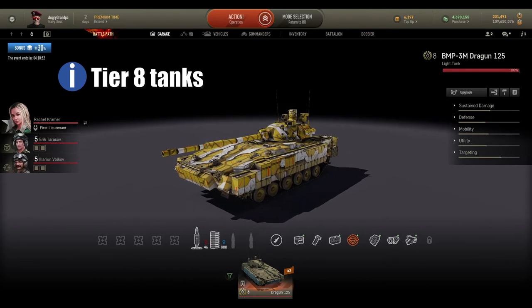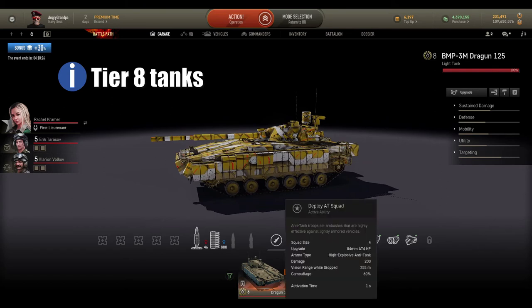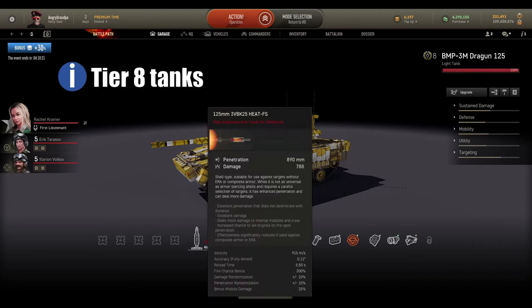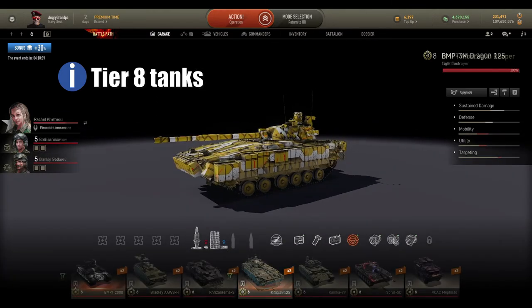The only tier 8 light tank I like is the BMP-3 AM Dragoon 125. This tank is freaking good — you have AA squad for missions and challenges, a really good gun, ATGMs if you want, or APFSDS. I prefer to use APFSDS because it's much better with this tank.